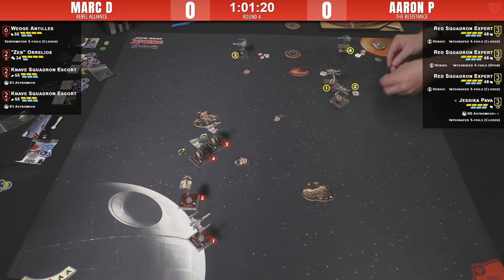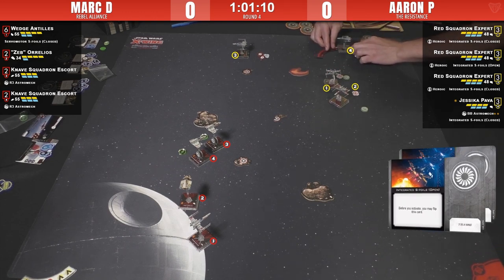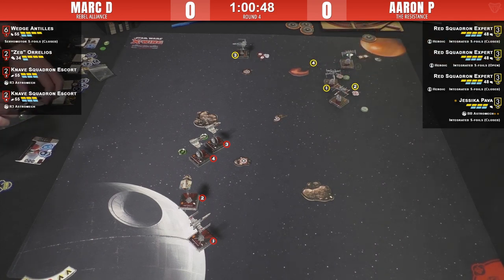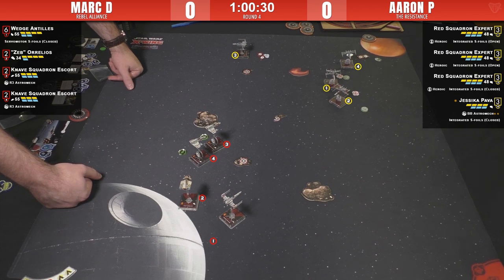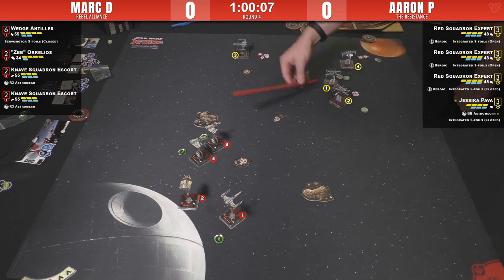Jess is in the back, which makes sense — maximum versatility. He's cleverly putting the target-locked ships way in the back, trying to force Mark to use an action on the lock again or reduce his potency by denying the target lock. Wedge doing just one forward — no need for Mark to commit Wedge early. He wants Wedge to come in second. Point-wise Wedge is the same as a Knave, but he's more important — he can definitely dominate if you let him. He'd sacrifice a Knave before Wedge.